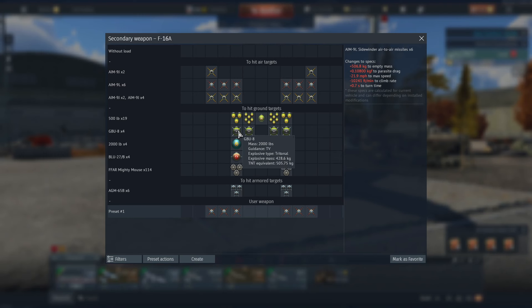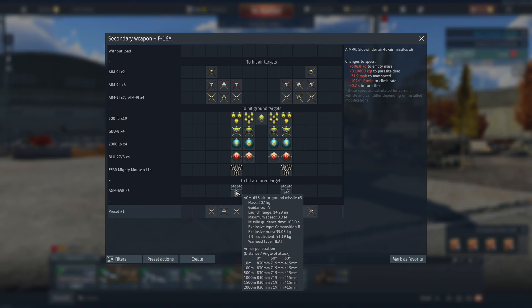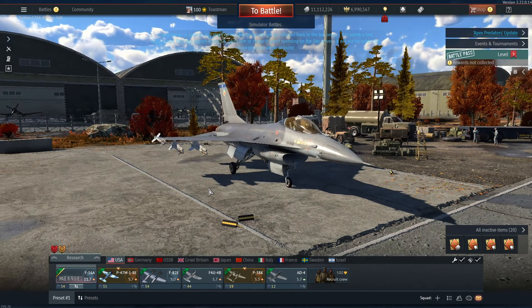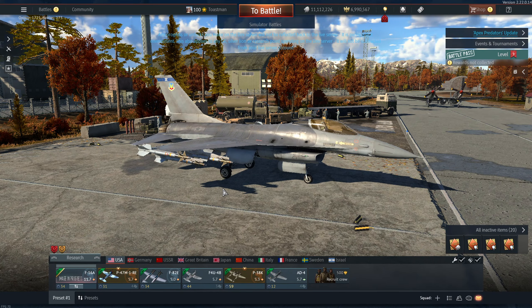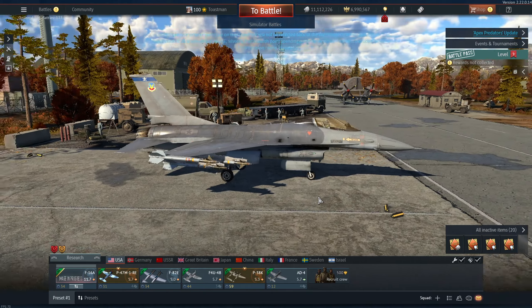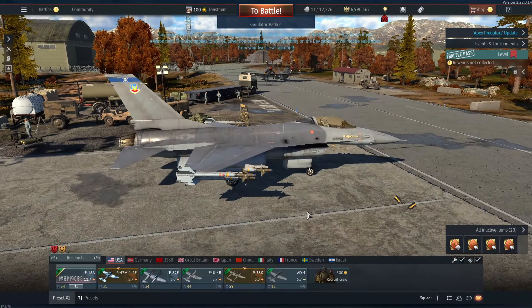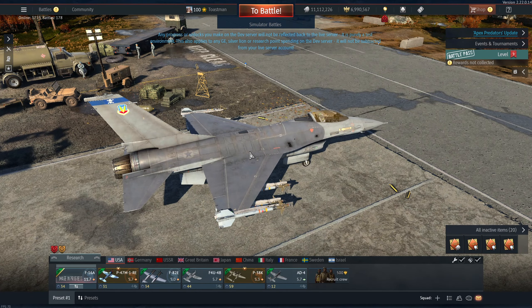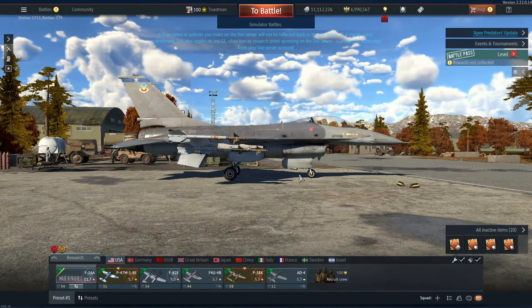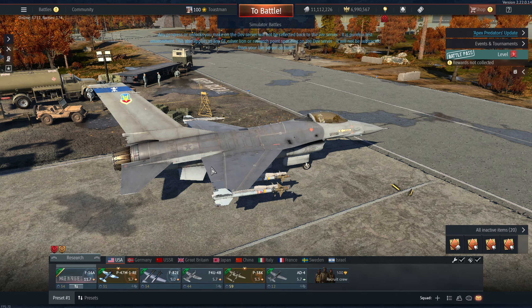You get nineteen 500-pound TV-guided GBUs - there's no pod so you'll be using the camera in the actual bomb itself. Four 2000-pounders, napalm or incendiary, Mighty Mouse, TV-guidance 65Bs. The issue with this plane is I don't know if Gaijin are going to modify the stability augmentation system. It's fly-by-wire - there are four computers in here. The plane is inherently aerodynamically unstable, so the computers are constantly adjusting the flight control surfaces to keep it flying straight.